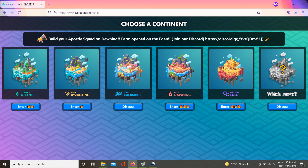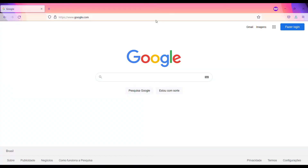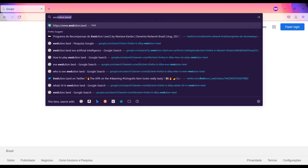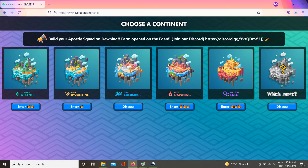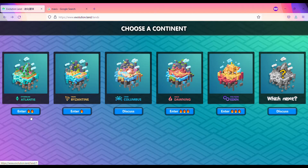The game will have up to 26 continents, each on a different blockchain. When you access Evolution.Land and click Get Started, you'll find many continents. At the moment, five have been built: Atlantis is Ethereum-based, Byzantine is on Tron, Columbus is on Crab network, Dawning is Heco-based, and Eden is based on the Polygon network.